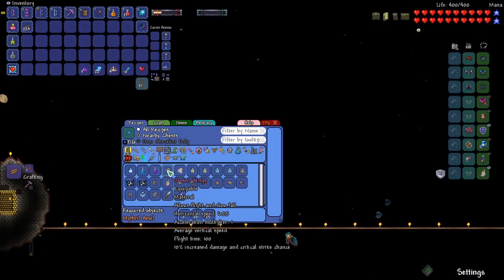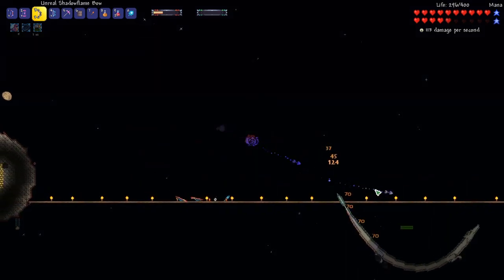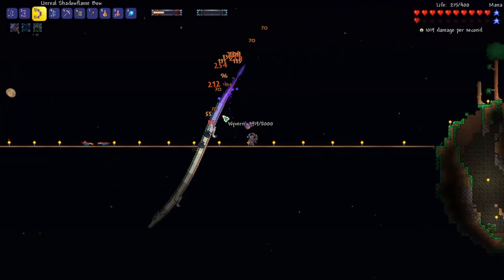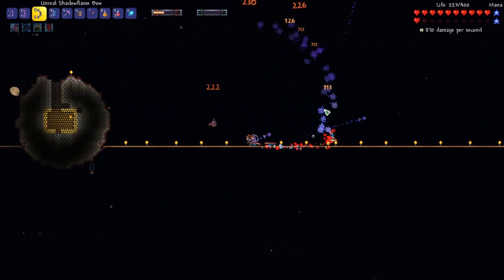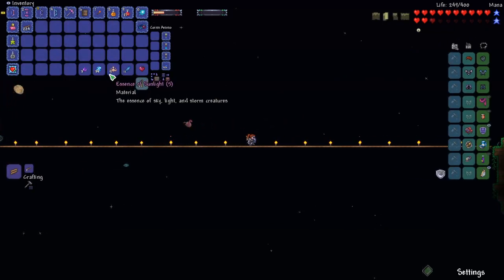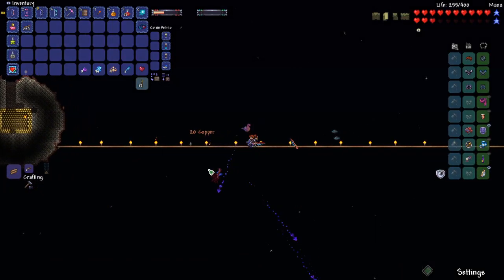The Demon Wings actually increased damage and crit strike chance by ten percent, which they never did before. That's a new thing added in Calamity. I really like that because there was never a reason to do anything other than just immediately go with Jungle Wings. But with the buff they've done to Demon Wings, it's actually worth getting.